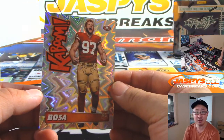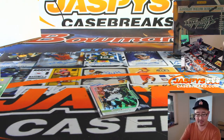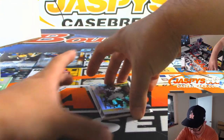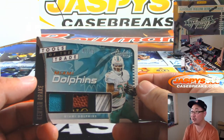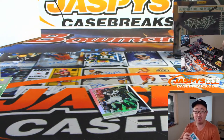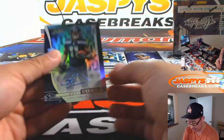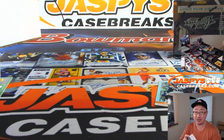Kaboom! Nick Bosa. NFC West — that goes to Josh Hendricks, Last Spot Mojo. Triple Relic right here — Tools of the Trade Triple — Kenyon Drake, 57 out of 75 — AFC East, Drew with the Dolphins. And the auto is Gary Jennings Jr., 22 out of 25, Seahawks in the NFC West — Josh Hendricks.